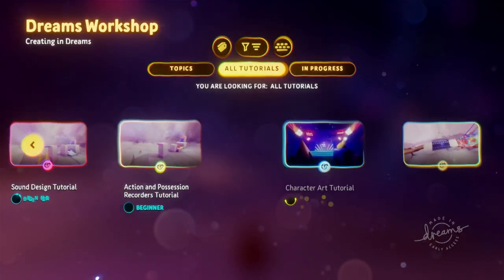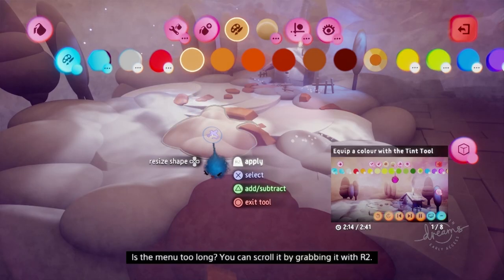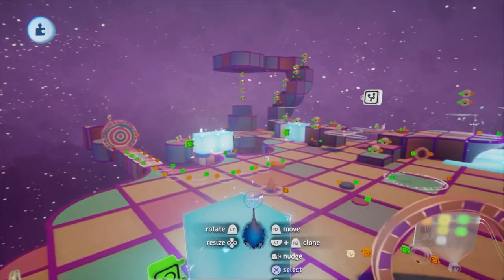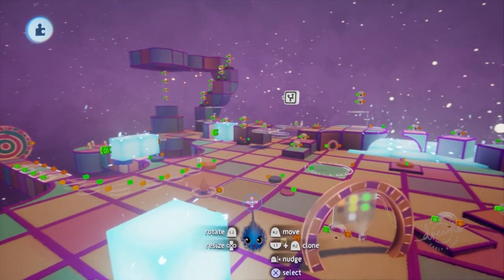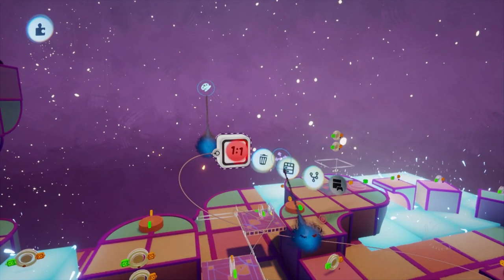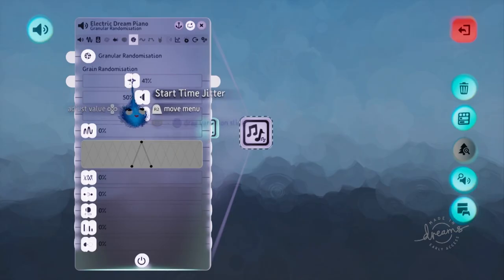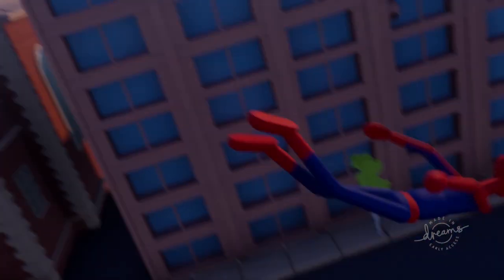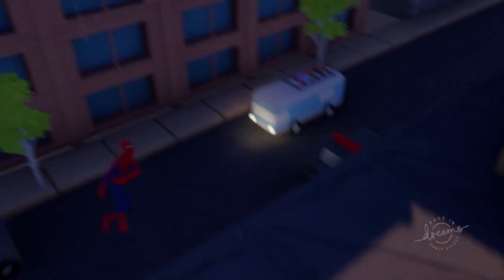It all might be a little too daunting for most gamers, having to sit through hours of tutorials to learn how to move a block, but it is kind of worth it just to see what you can accomplish. I found it hard enough sculpting anything out of a cube, let alone breathing life into it. If I had the patience, there's even a coding system using basic preset logic panels, and you can score your scene with music using built-in instruments and beats. There's even the ability to frame-by-frame animate a scene. It's super overwhelming.